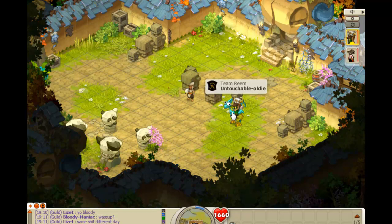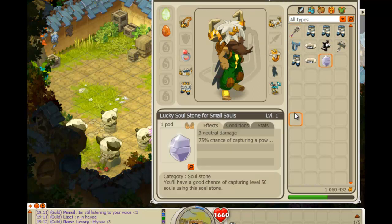A critical from the Gobball can be up to 100+, so you might want to stay away from that. Gobball Dungeon is one of the best money-making ways. You can solo it if you want, and soul it with these stones — lucky small soul stones. It's a 50 power soul stone.